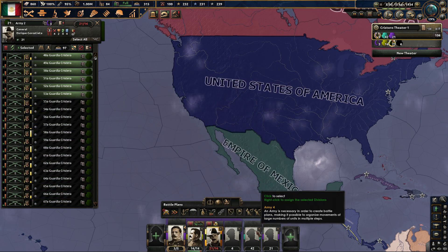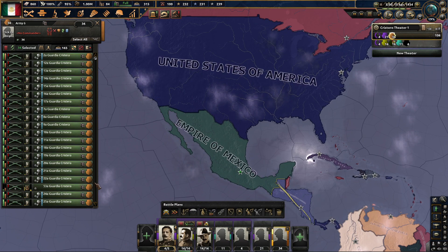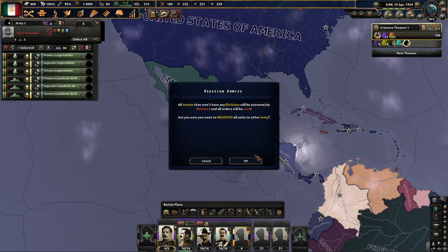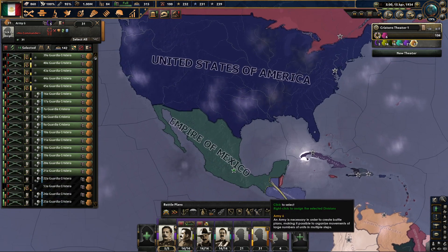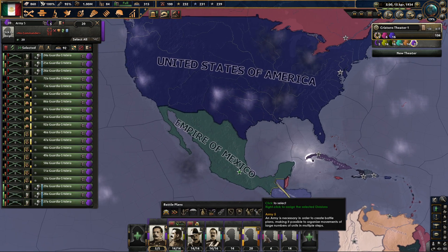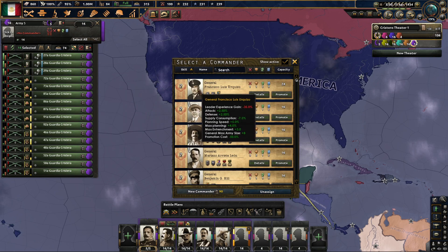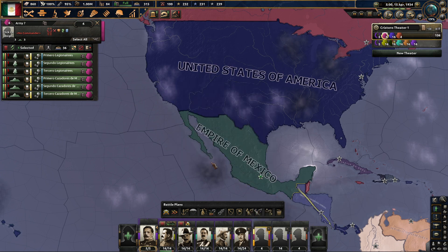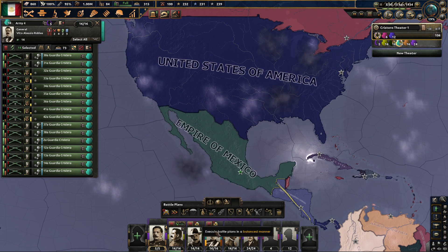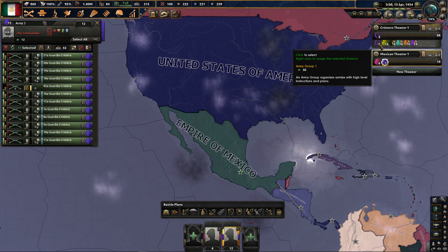Let's start assigning some of these. I'm just trying to make sure everybody's signed in. Let's move those out — 16 there. We'll have a full group of 16 here — 16, 16, 16. These ones can have more — wait, no, no, those are the elite. So we have 88 divisions right here, which we're going to immediately bring down here.